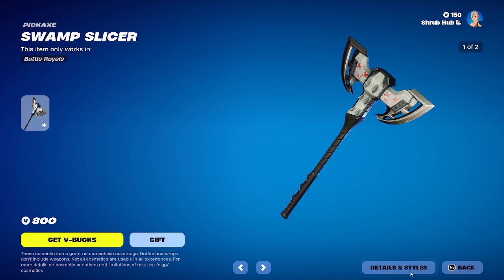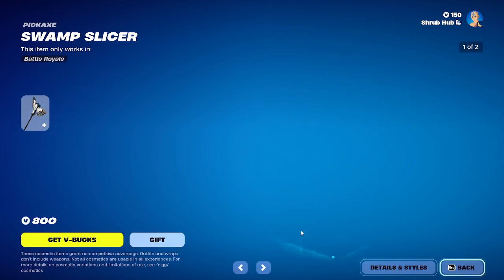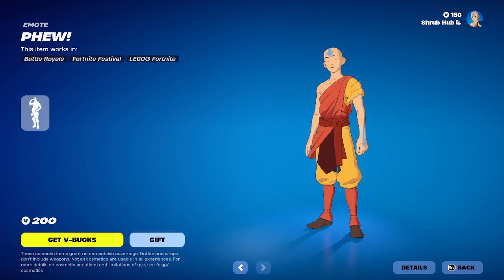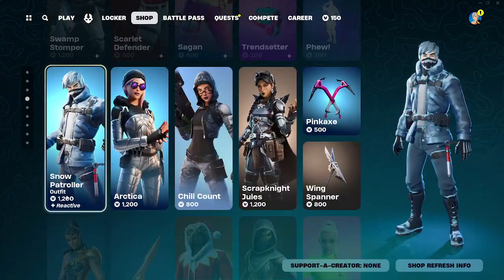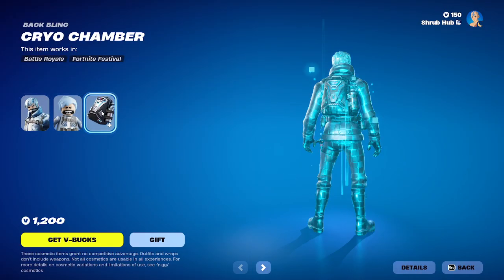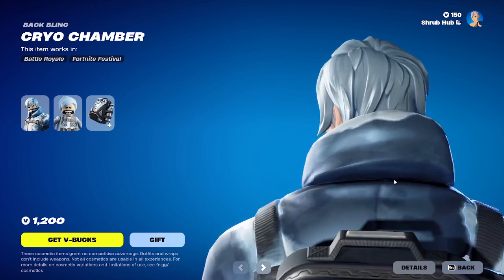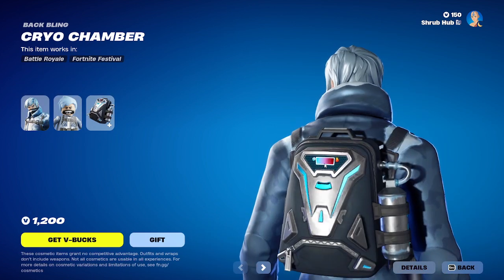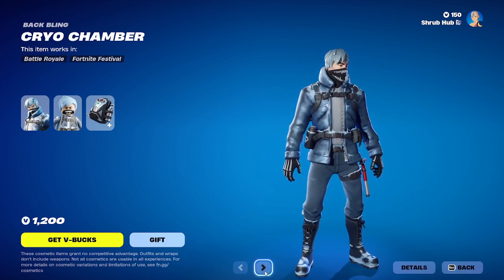And we also have the Swamp Slicer here from chapter 2 season 3 — it has the storm edit style. And then we also have Few here back from chapter 2 season 2. Then we have Snow Patrol here from chapter 2 season 1. This is her style, and she comes with the Cryo Chamber backbling, which is reactive — I'm assuming to temperature, like it shows what temperature it is on the map maybe. All these legacy skins have the new legacy styles now.